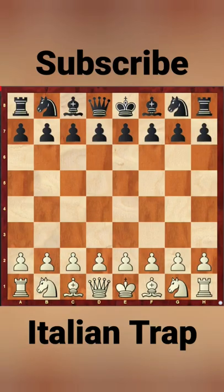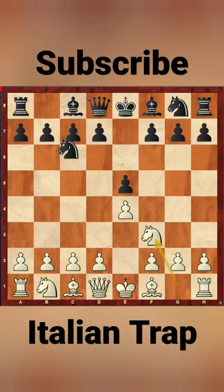The game starts with the popular opening e4, e5, Nf3, Nc6, and Bc4 — it's the Italian Game.